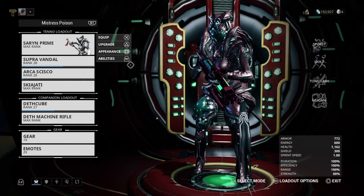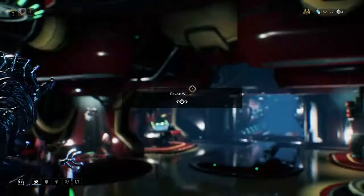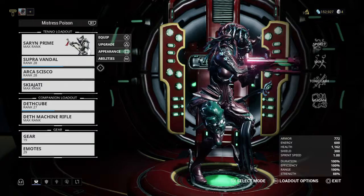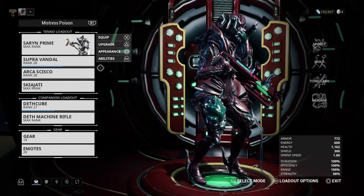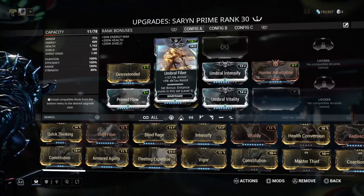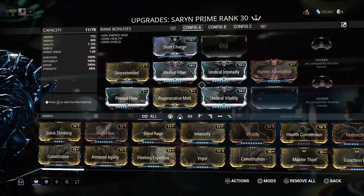So you use them to upgrade any max ranked item — you can reset one polarity slot in any of these mods to one of the polarities, and it resets that particular item or frame back to unranked, so you have to level it up again. The drawback is your level 30 weapon or frame is now unranked, and you don't get affinity when you do this, so you will not be able to increase your mastery rank by ranking things that you've formed.